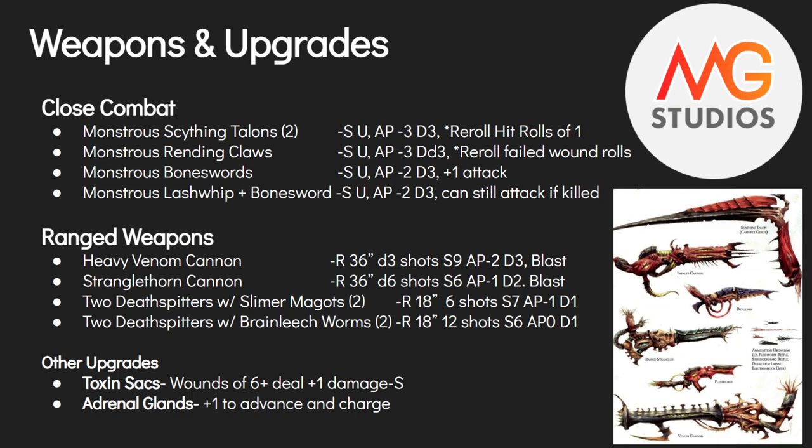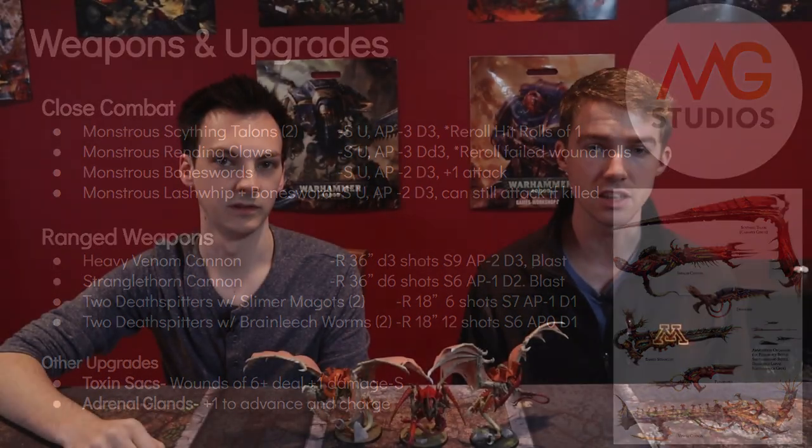He's probably one of the most versatile models you can upgrade. Your first option is Scything Talons — you can take one or two sets. If you take two sets, you get an extra attack. They're strength user, AP minus three, flat three damage, and with all Scything Talons you can reroll hit rolls of one. Monstrous Rending Claws are strength user, AP minus three, damage D3, and you get to reroll failed wound rolls. The best thing about the Rending Claws is that they are free.